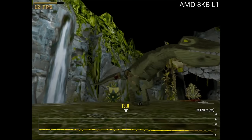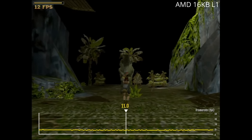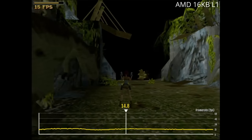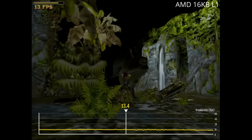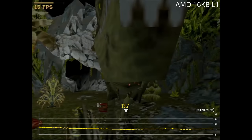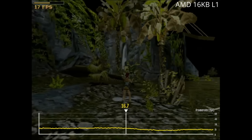It would be interesting to see if an AMD CPU with 16KB of level 1 cache will do better, and that is exactly what we are going to do. This is the last benchmark footage for today: the T-Rex fight with an AMD 486 DX4-133 downclocked to 100MHz and 16KB of level 1 cache in write-back mode. Unfortunately, the Intel CPU has access to write-through level 1 cache only. What we observe are very similar frame rates — both CPUs with 16KB level 1 cache seem to perform very similarly.